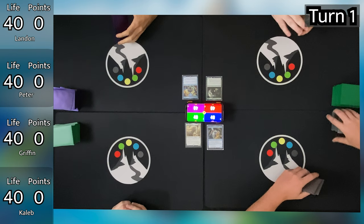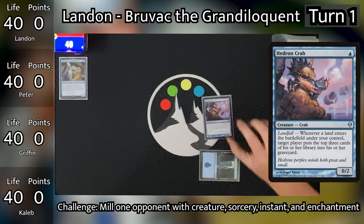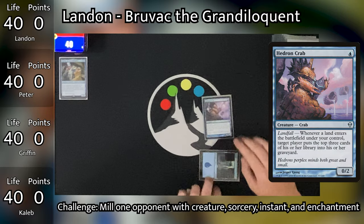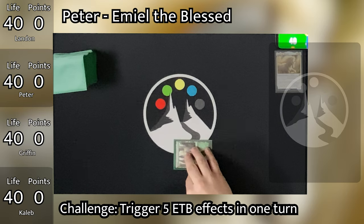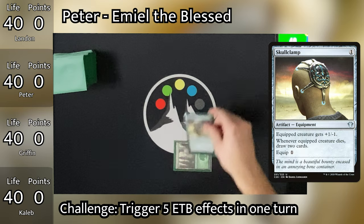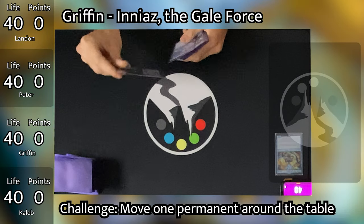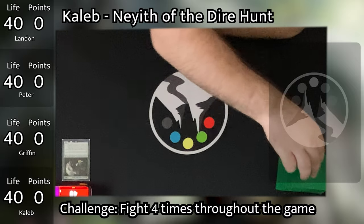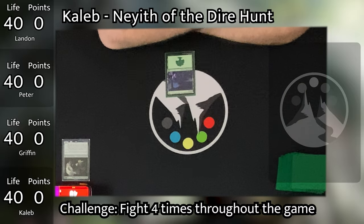Landon wins the flip and goes first. Lannan draws, plays an Island, taps it to play Hedron Crab, and passes. Peter draws, plays a Forest, taps it to play a Skullclamp, and passes. Griffin draws, plays a Myriad Landscape which comes in tapped, and passes the turn. Caleb draws, plays a Forest, and passes back to Landon.